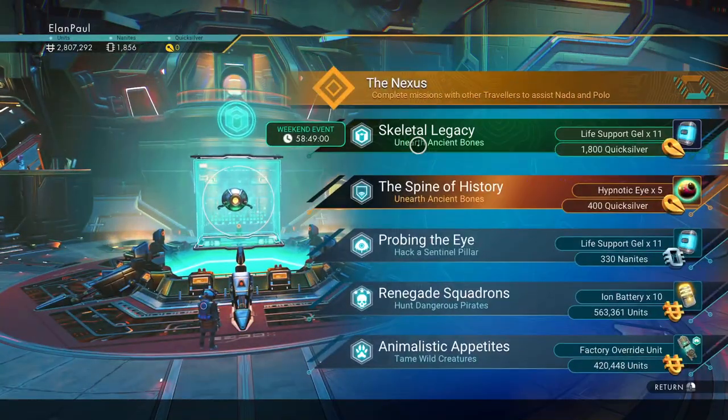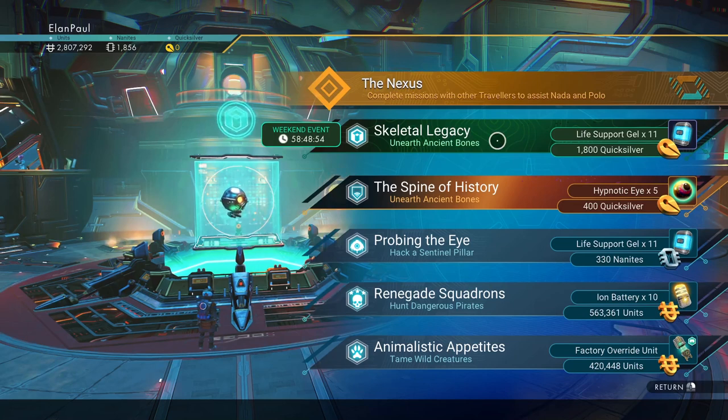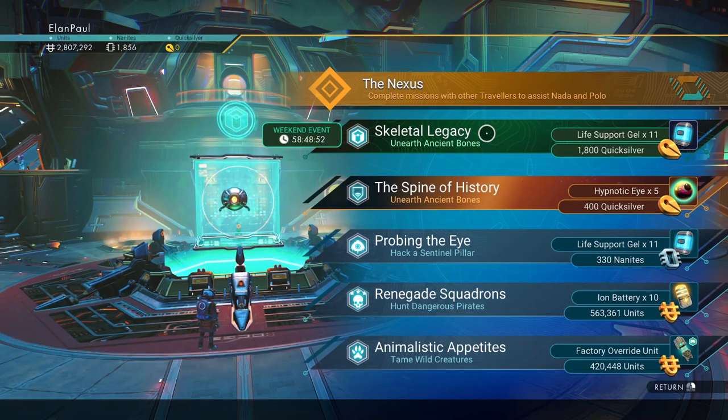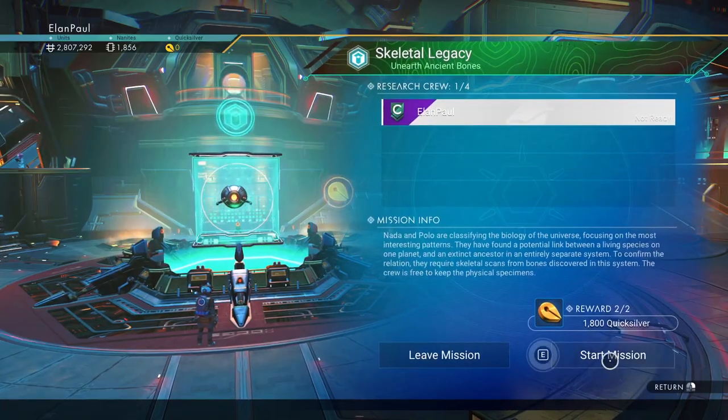Here it is — it is the Skeletal Legacy. You'll get 1800 Quicksilver, a bunch of life support gels, and usually something else along with it. So we're going to unearth ancient bones. Skeletal Legacy is what this one's called. I'm actually going to write it down so I can put it into the title. Let's go ahead and get moving on this — we're going to initialize the mission and start it.